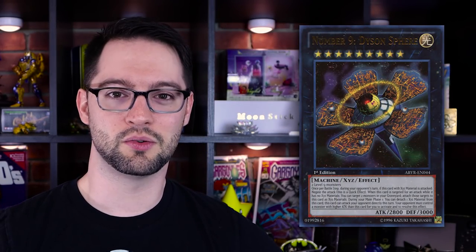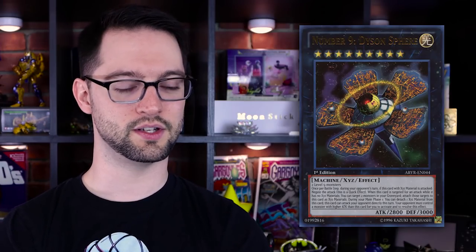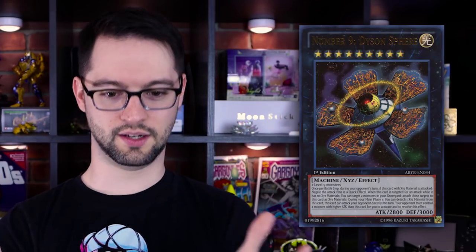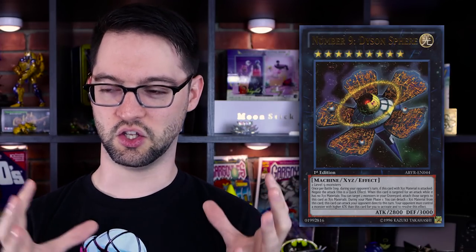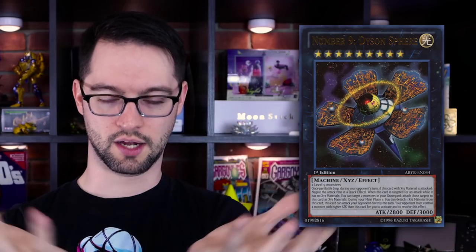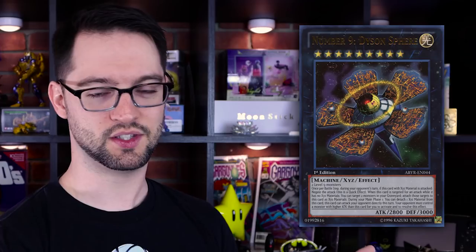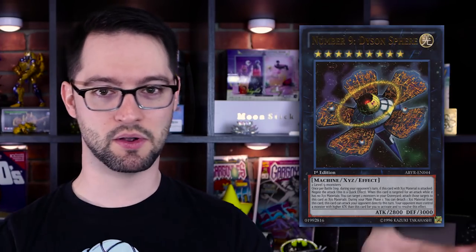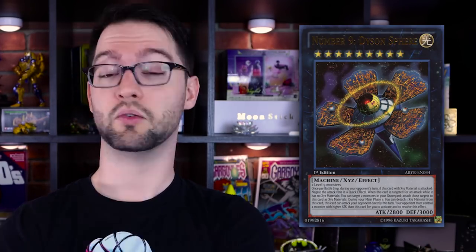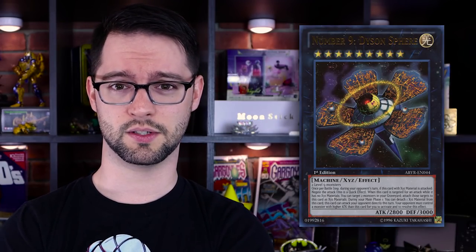Number nine is Number 9: Dyson Sphere. I'm not exactly sure what the Dyson Sphere is in this — is that it? A Dyson Sphere is basically a giant theoretical structure where you encompass a star so you can use it as a reactor and harness its energy, which means we'd have to build a giant spherical structure larger than a star. That's what this card supposedly is. It's a rank 9 XYZ, and I think this is actually the first rank 9, which is fun I suppose.